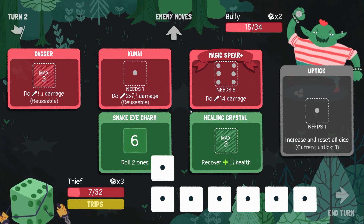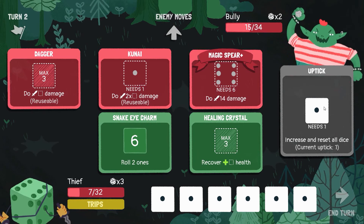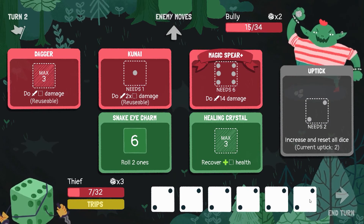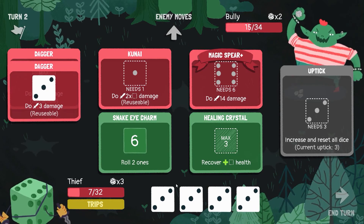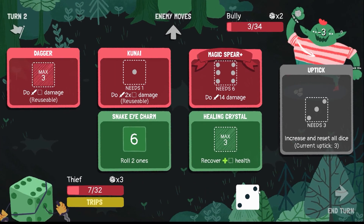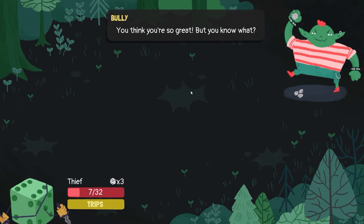If I did Kunai it would be 2, 4, 6, 8, 10, 12, 14 — a bit too low. So let's actually uptick it then: 2, 4, 6, 8, 10, 12. But if we uptick again, 3, 6, 9, 12, and 15 — we win! I don't care about getting the healing crystal out because we get a heal after this fight anyway. Aw yeah — take that, Bully! You think you're so great, but you know what? Rocks are great, and they're gonna get you.